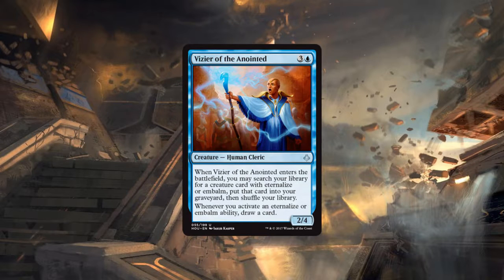In standard there aren't any embalm or eternalize creatures worth it to cast right now. If there ever is an eternalize or embalm deck in standard, this guy will see a ton of play. It's just unfortunate that embalm and eternalize are pretty underpowered for constructed playability — the effect is generally not worth it. It's kind of like pseudo-flashback for creatures, which is powerful, but the stats just aren't there.